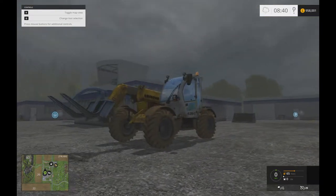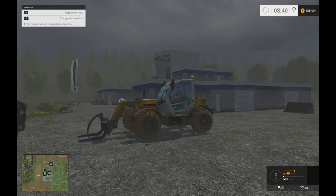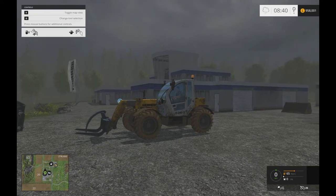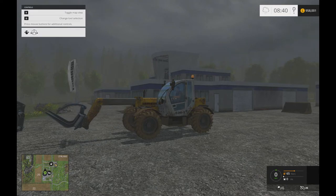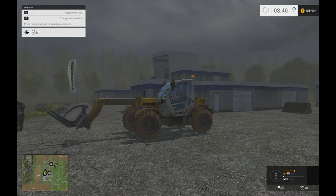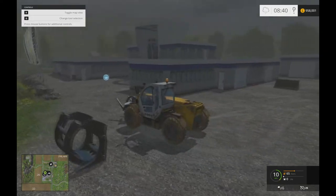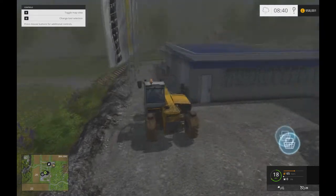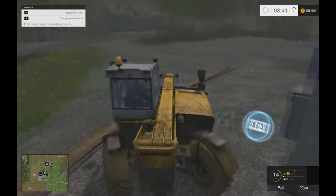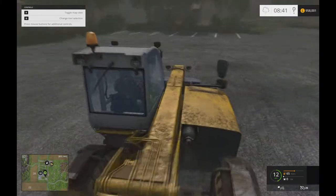So there we go, got a cool little grabbing attachment. I'm not sure how it works — you press the mouse button for the additional control and it opens like a trombone. Alright, let's take this down to the lumberyard. I think I've still got one fir tree planted down there that I didn't chop last time, so we'll go try that.